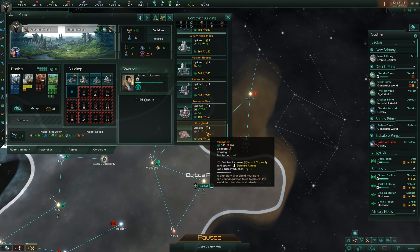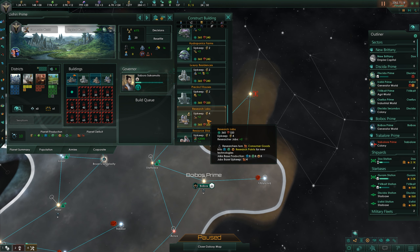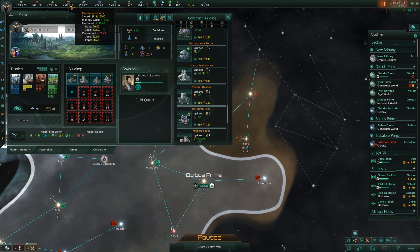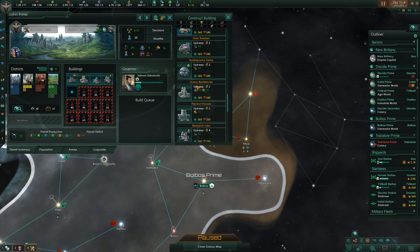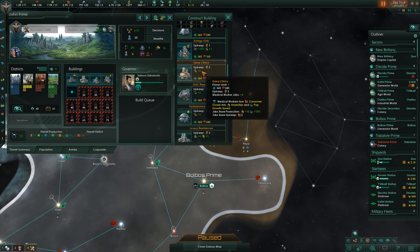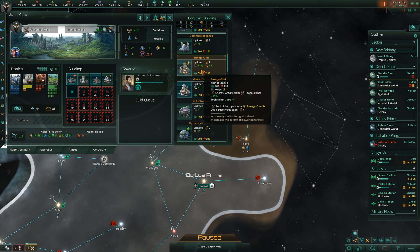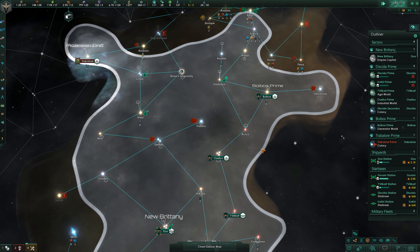You do have your temple so you have some jobs available and a building slot available. What are we short on? Consumer goods would be good - it's a generator world, so anything that's going to help us with technicians would be useful. We don't have to stick with that, but if there's a way to get more energy credits from technicians, that sounds like a really good idea. It only provides one job but it's going to give us a decent amount more energy from those.